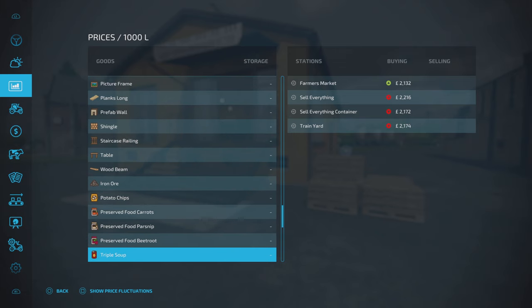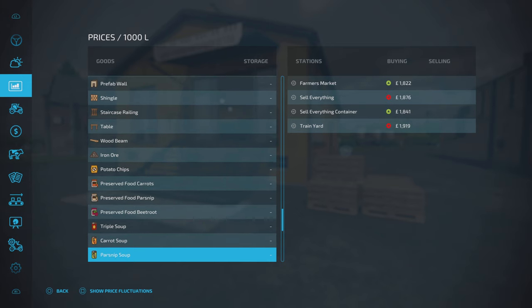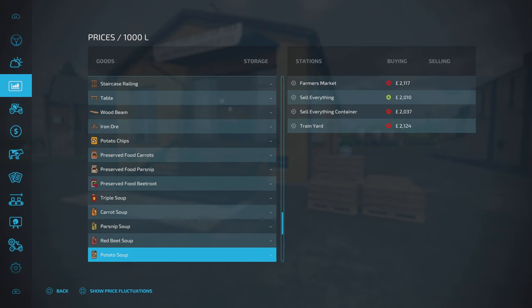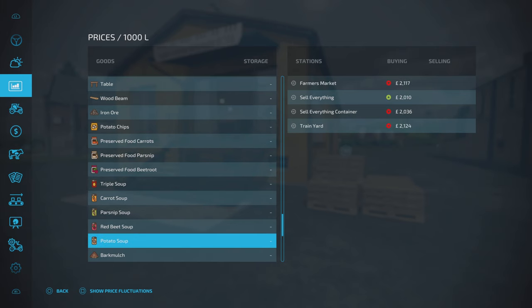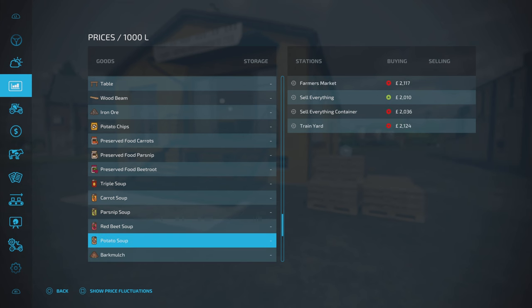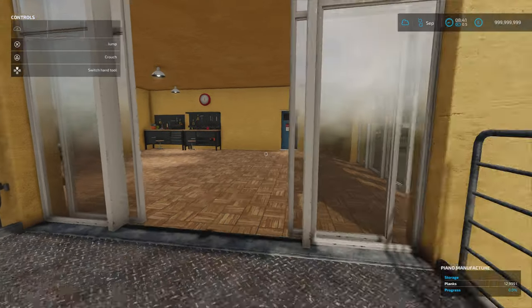Then the soups: vegetable soup over 2,000. Carrot soup roughly 1,800 to 1,900. Parsnip soup 1,800 to 1,900. Red beet soup 1,700 to 1,800. And then potato soup — interestingly, considering potatoes are already in the game, the potato soup is worth more. The triple soup is the most, but potato soup is well worth doing. I guess that's been done to encourage you to still grow the original crop types — so you don't just abandon potatoes once the new crops arrive.